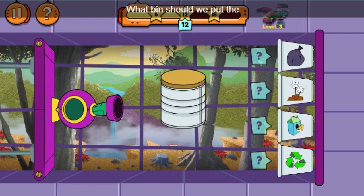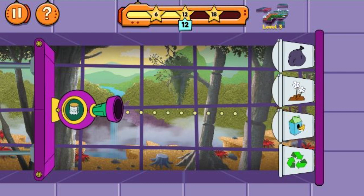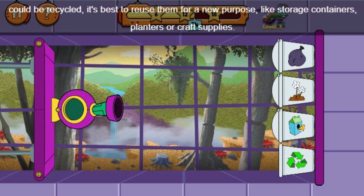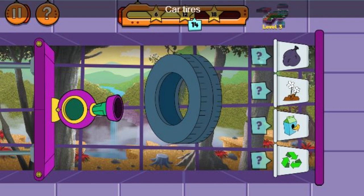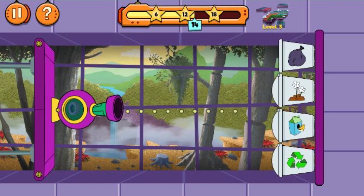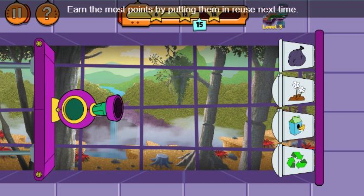What bin should we put the coffee cans in? While coffee cans could be recycled, it's best to reuse them for a new purpose, like storage containers, planters, or craft supplies. Earn more points by putting them in reuse next time. What bin should we put the car tires in? When car tires could go to the landfill, it's best to reuse them for a new purpose, like storage containers, planters, or craft supplies. Earn the most points by putting them in reuse next time.